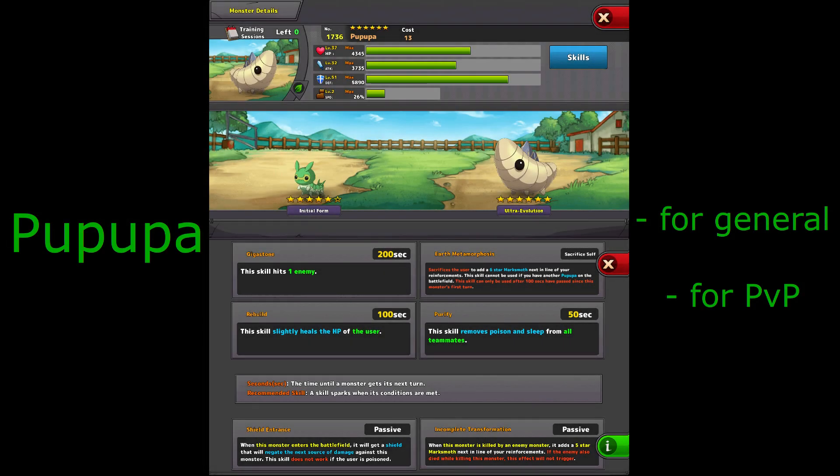The Poopapa has super high defense and high health with low speed. It has shield entrance and you pass 100 seconds before turning it into the moth — if killed it turns into the five-star version. For these, you don't want to speed up the attacks — you pass the 100 seconds with two purifies or a rebuild. You can't have multiple Poopapas in a team because they can only transform if they're the only one on the field. These are actually all three legendaries we got, a lot of fun, and I'm very grateful we did get them.